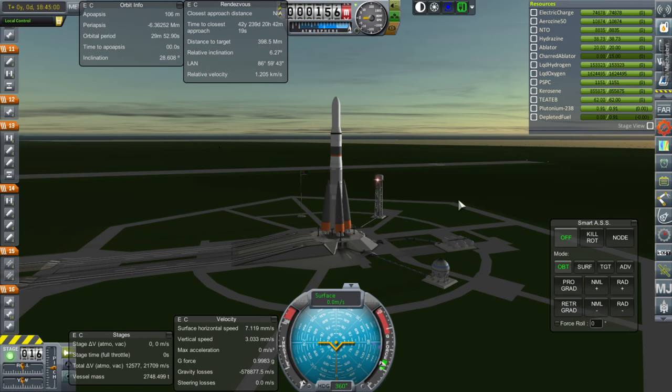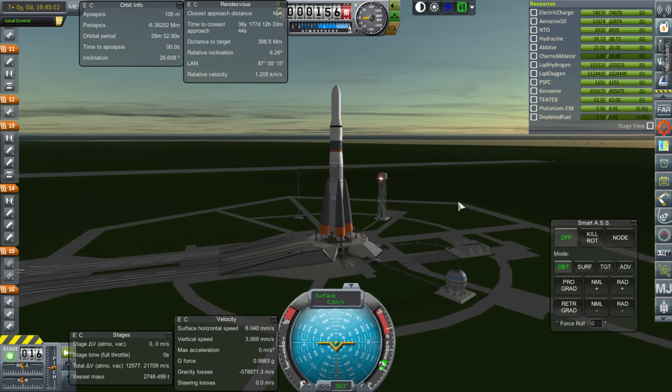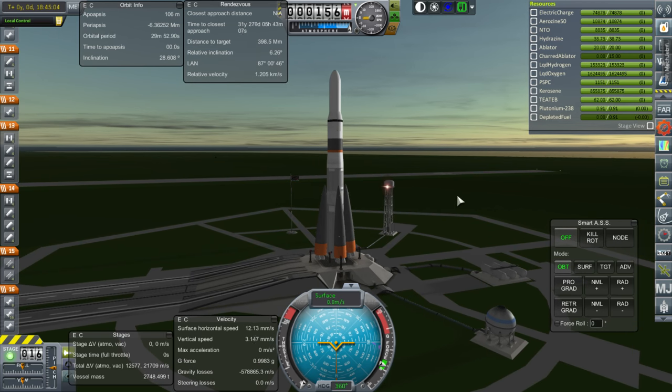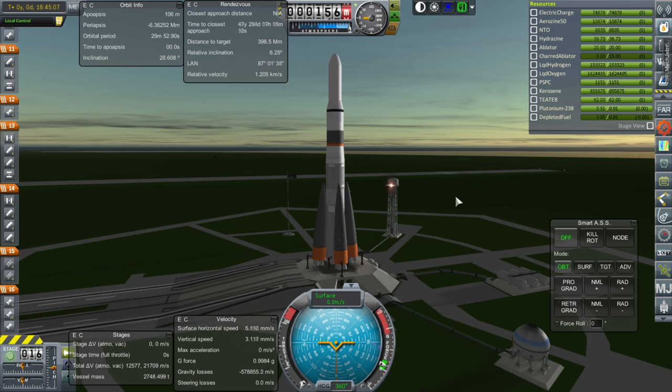Hello everyone and welcome back to my realism overhaul series in Kerbal Space Program 1.1.3. In this episode we are going to begin with our backup Titan mission, but technically we're going to use this as the Saturn flyby mission. We're going to toss this into a close approach at Saturn instead of to Titan and we'll see how that works out.